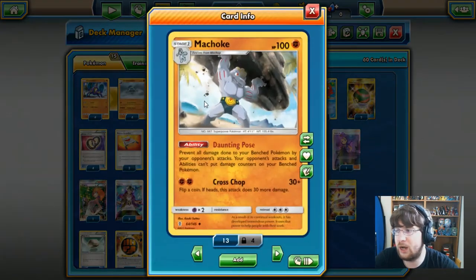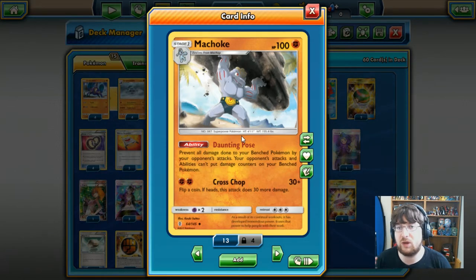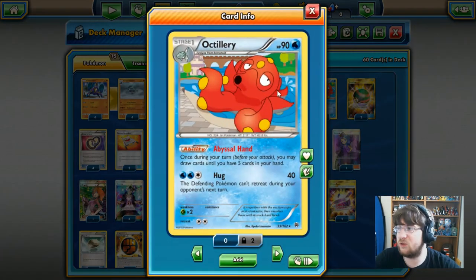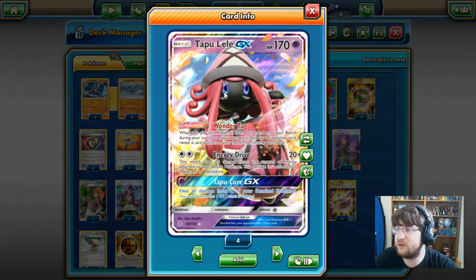To partner up with Crabominable we have one Machoke line. We are only using this for the Daunting Pose ability — it prevents your opponent from putting damage counters on your benched Pokémon. As long as Machoke is on the bench your opponent cannot touch your bench, which is very important because you are dealing with a lot of lower HP Pokémon. We also have a draw support Pokémon for five cards in hand, which is very strong in post-rotation.